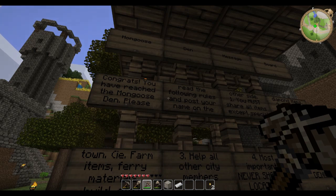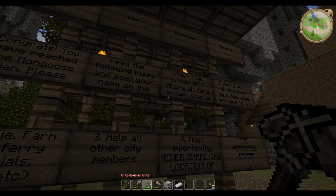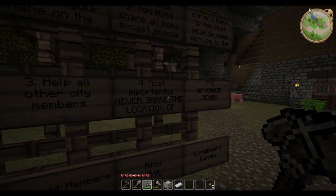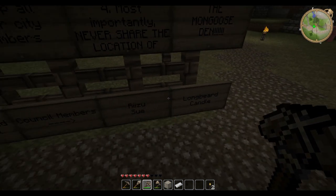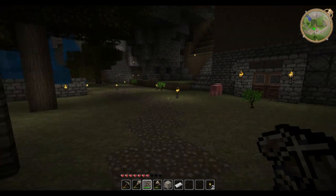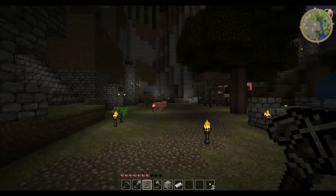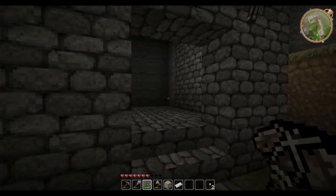Mongoose Den message board — congrats, you have reached the Mongoose Den. Rules: one, you must share all items except special diamond items; two, you must provide some service to the town, i.e. farm items, gather materials, build, etc.; three, help all other city members; four, most importantly, never share the location of the Mongoose Den; five, all bills must be cleared by a council member. The council members are the four of us that started this: Rizu, Sue, Longbeard, and Candle. Longbeard is not actually on Mongoose Country — he's kind of a potato fan, but he joined us.